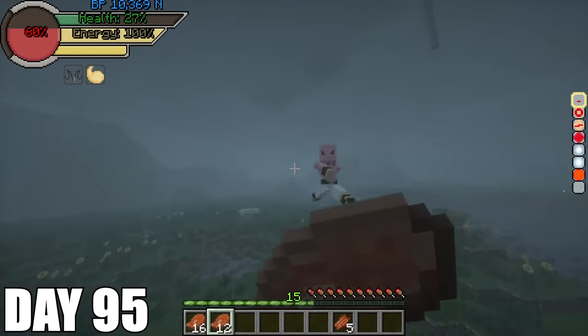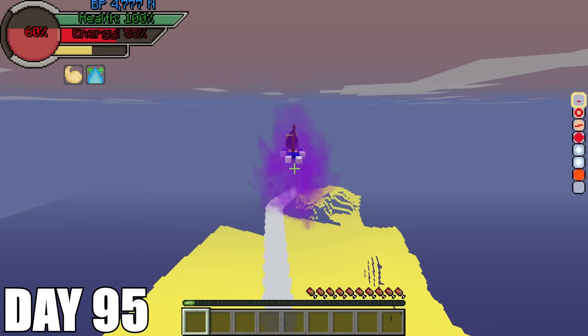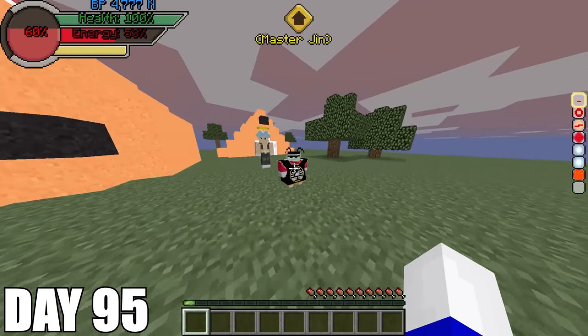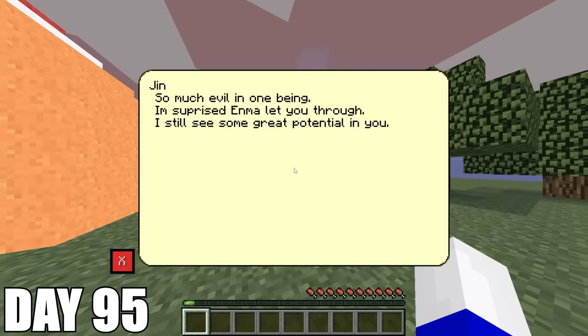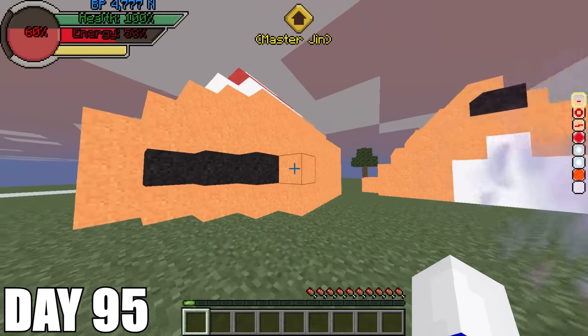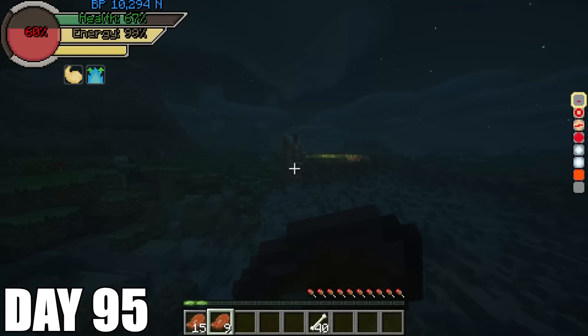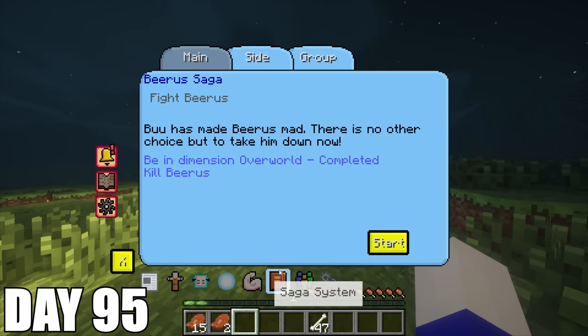I thought it was a smart idea fighting Kid Buu right away and holy smokes was I wrong. When I went to the other world, I wanted to see King Kai so I crossed Snake Way and it actually took a long time to get there. When I arrived on King Kai's planet and tried talking to him, he said he would not teach me Kaioken because I am an evil spirit. There was some dude right behind King Kai named Jin who had some kind of ultra instinct omen on him — I've never seen him in the show before. He said I had so much evil but he sensed great potential in me. When I rematched Kid Buu, I was fighting him for so long but I eventually took him out.